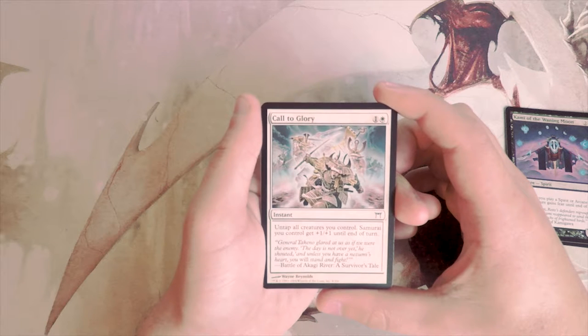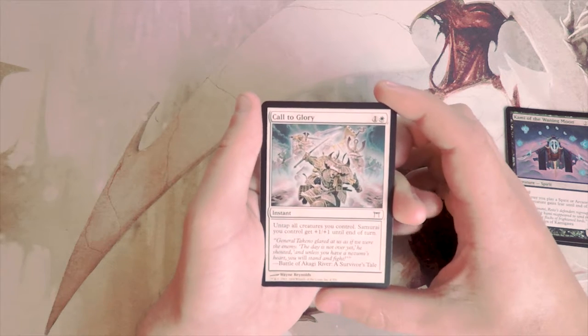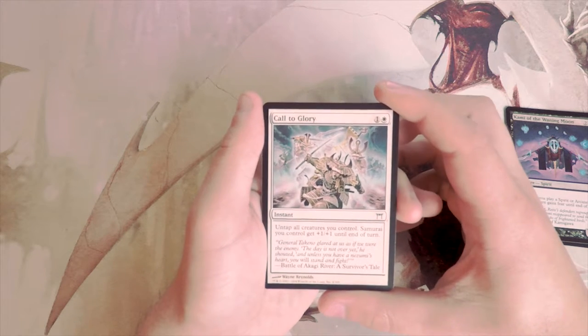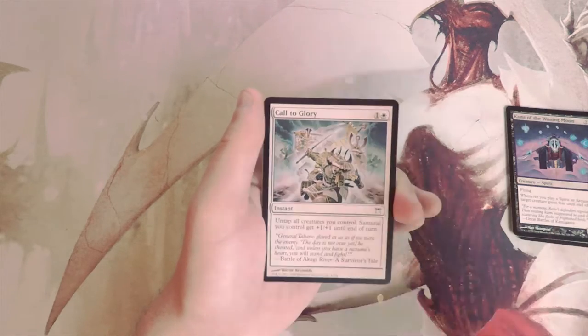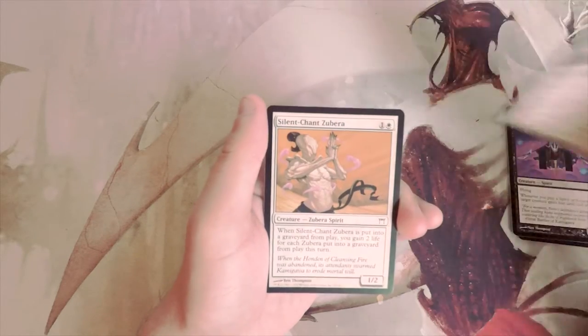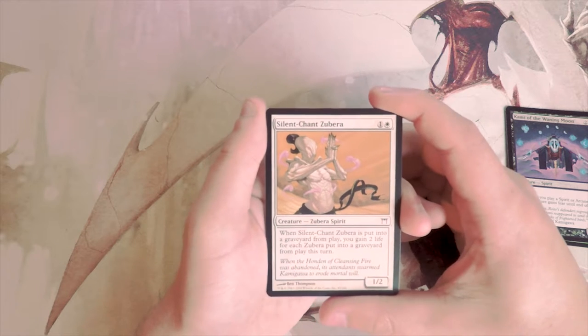Call to Glory is an instant for one and a white — untap all creatures you control; samurai you control get +1/+1 until end of turn. Samurai were a big thing in this set and this is definitely a good card in a go-wide samurai deck. I don't like first-picking this by any means, but if I ended up in samurai it would not be a bad way to go.